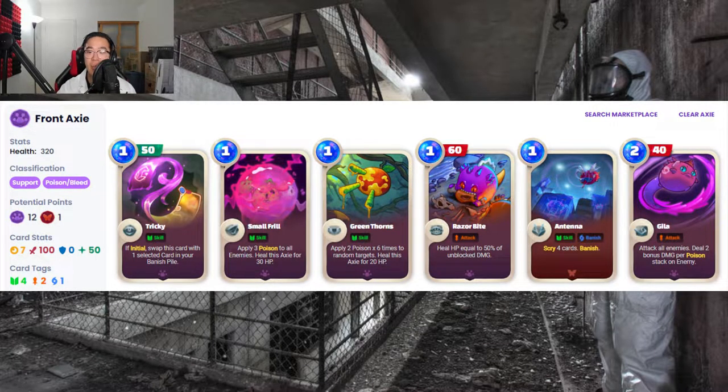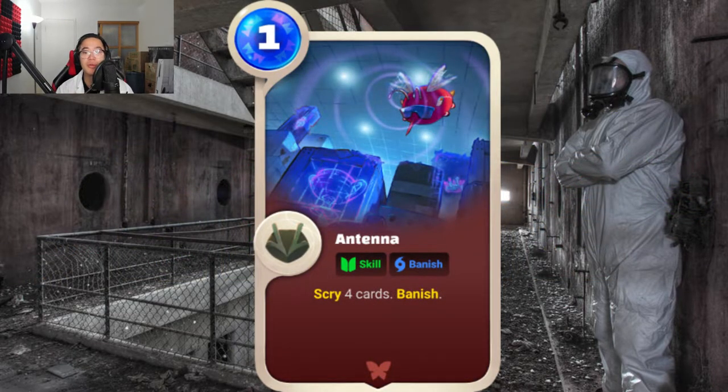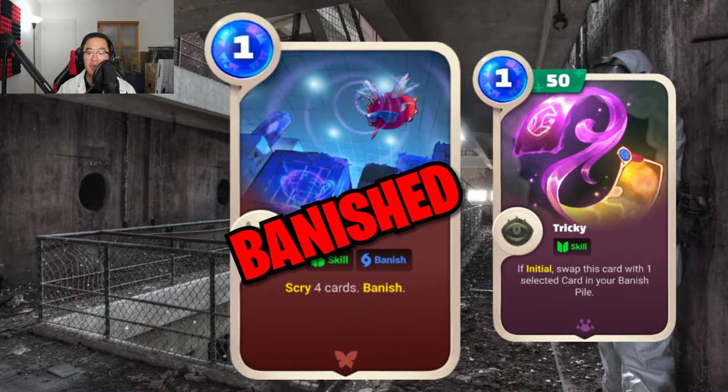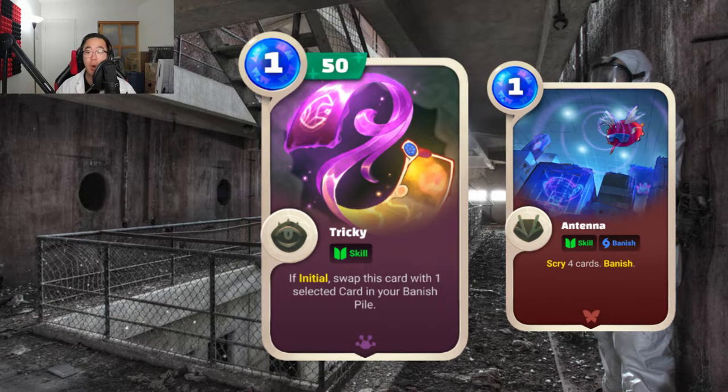The other cards that would be great to combo with this Axie are Antenna, Razor Bite, and Tricky. Antenna is great overall for going through your deck faster — it lets you scry the top 4 cards of your deck. Scry means you can look at the top cards of your draw pile and discard any of them, then put them back on the draw pile so you know what you're going to draw. This is great for cycling through your deck and setting up poison combos. It also gets banished from your deck, which pairs well with Tricky. Tricky's effect reads: if initial, swap this card with one selected card in your banished pile, which means you can use it to bring back banished cards such as Antenna and repeat the whole process.